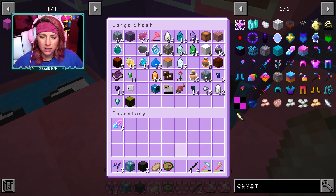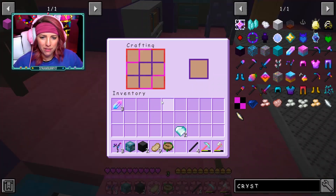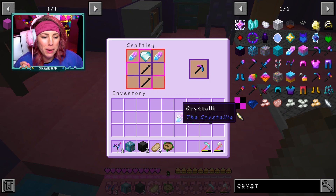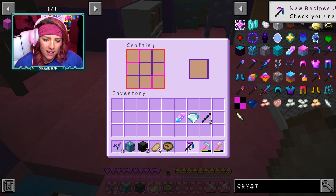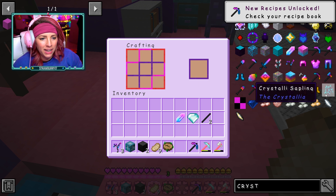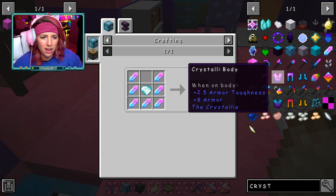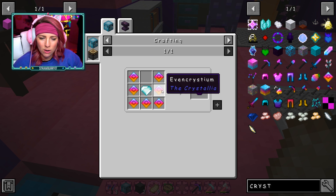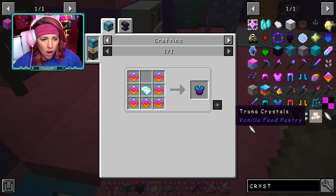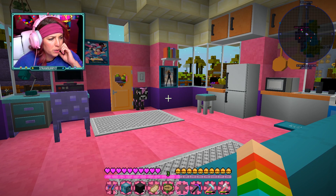Cynthia the cow is here — she's wild and just does whatever she pleases. Diamonds! We need this pickaxe in order to mine the really beautiful Cristali ore. So let's go mining a tiny bit and see what we can find. Let me also check on that Carpenter's Block mod real quick.